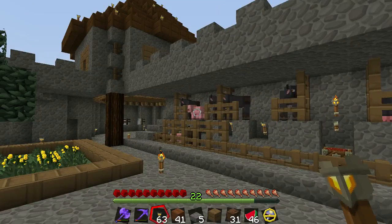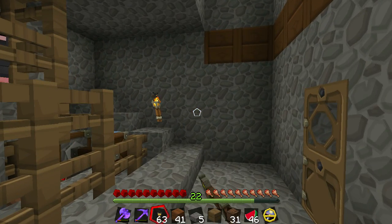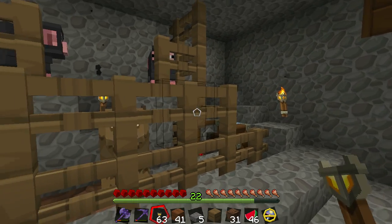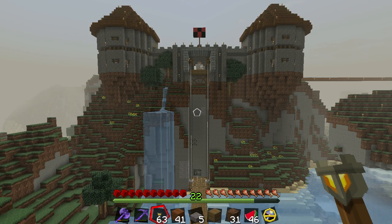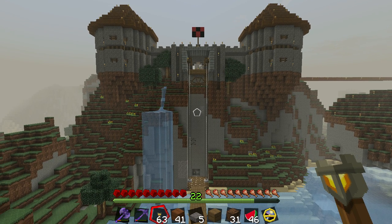On this side I have a blacksmithy, and on this side I have a small cow slash pig farm. So it would naturally make sense to have some hibachis running over here to cook up the pork chops, the steaks, and the leather. The plan is to hollow out the entire mountain under the castle and create my cavernous Better Than Wolves factory underneath.